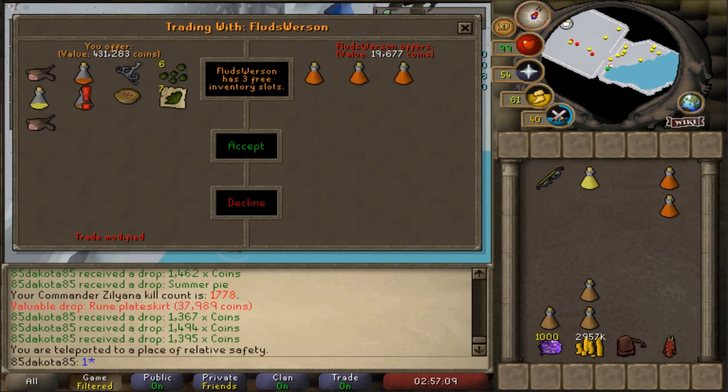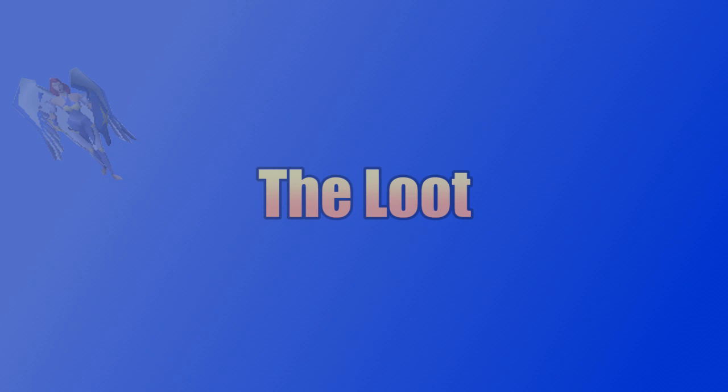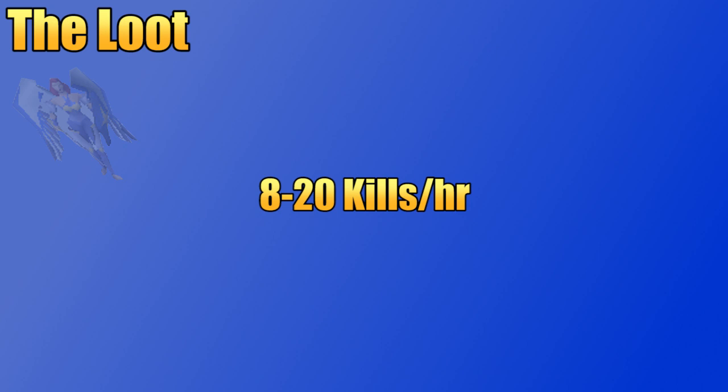If you have any questions on how to kill Saradomen, be sure to leave those in the comments section below. When sitting down for a long camping trip, I expect about 20 kills per hour at Saradomen. You can definitely do a little more like 23 to 24, but for beginners and anybody who needs to bank more often, we'll range from 8 to 20 kills per hour while we discuss profit.